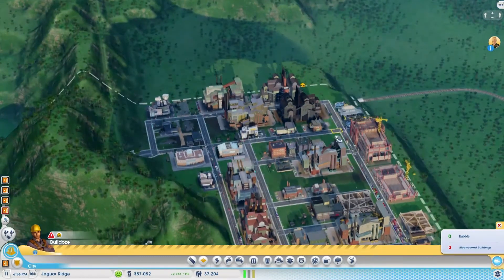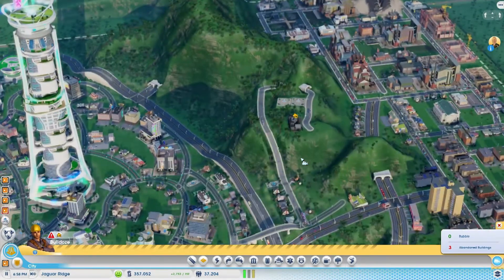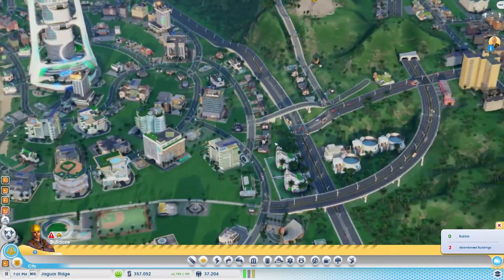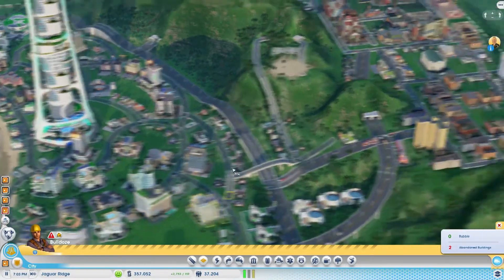Hey guys, how's it going? I am the Conflict Nerd. Hello and welcome back to SimCity, welcome back to Jaguar Ridge. Things today are going to be changing — today we're going to be leaving Jaguar Ridge behind and moving over to Tapir Valley.